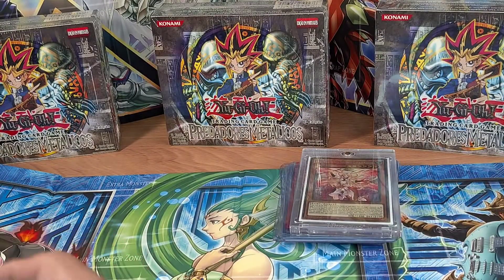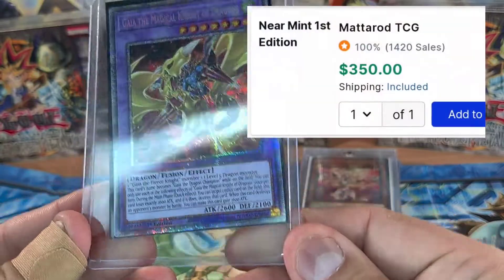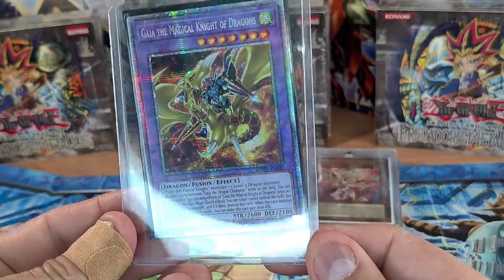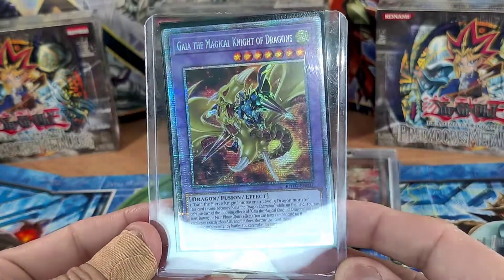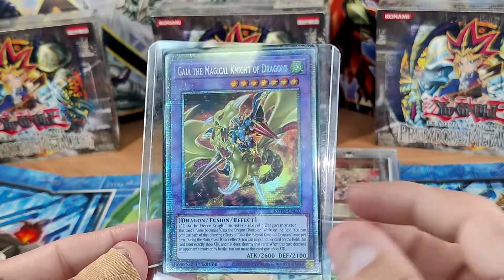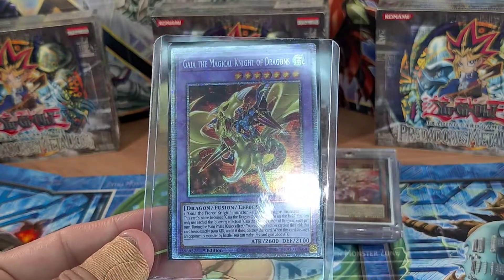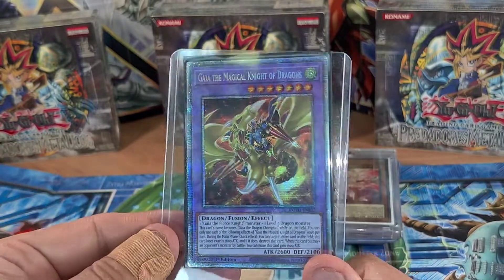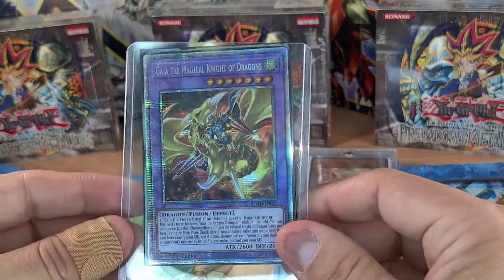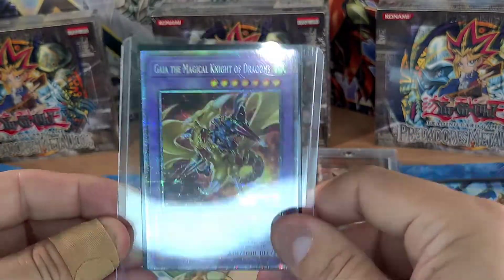Next — believe it or not, even though it's not the most expensive, it's actually my personal favorite: Gaia the Magical Body of Dragons. That's just because it ties to Yugi's favorite cards, so of course it's one of my favorites of all time — first edition. When it first came out, in the very first week, I think it was selling for like 500 dollars or more. For some reason it dropped in price. I'm thinking around 200 bucks right now, but I mainly just want to show you guys the beauty of it.